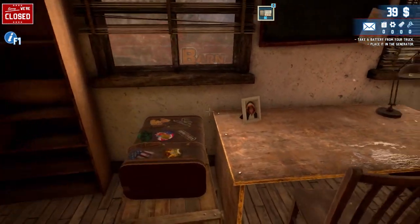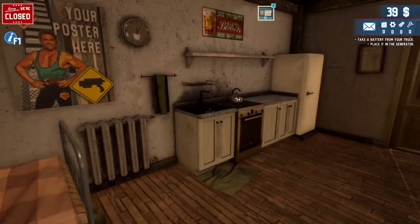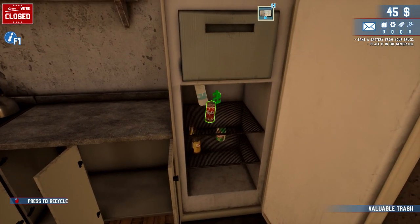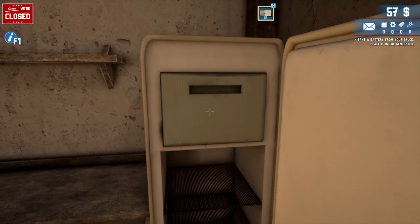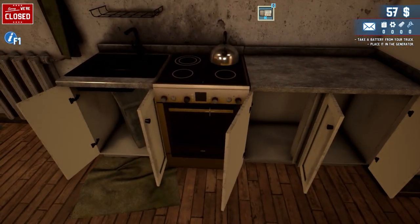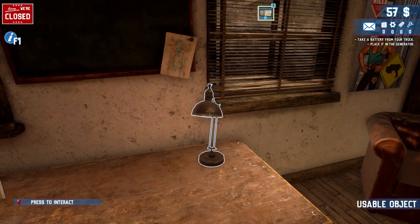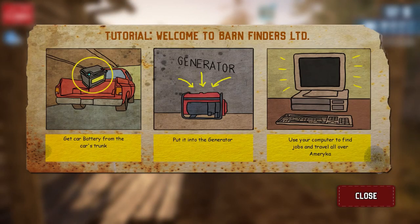I hope you guys are going to like this series. We can pick stuff up. I think we need to get an axe — that's going to be one of our first things. Let's see what's in the fridge. We got some beer, a lot of empties. We can turn on our lamp. We have an Uncle Billy here to help us, and we got a tutorial: Welcome to Barn Finders Limited. We need to get the car battery from the truck, put it in a generator, and use the computer to find jobs.